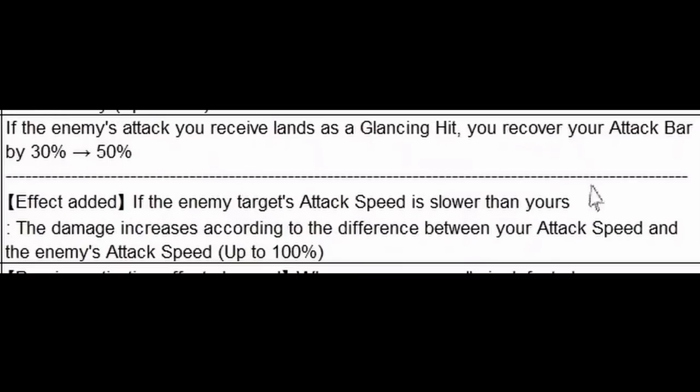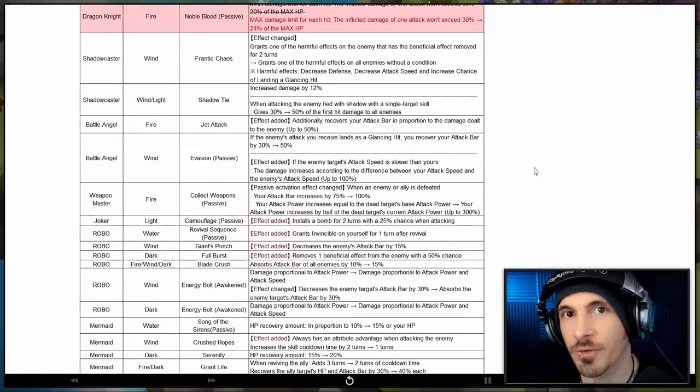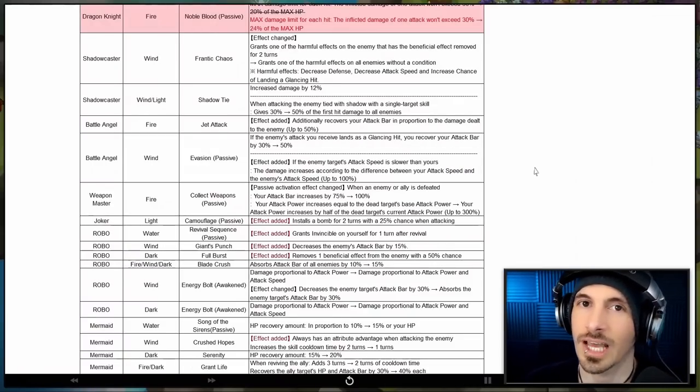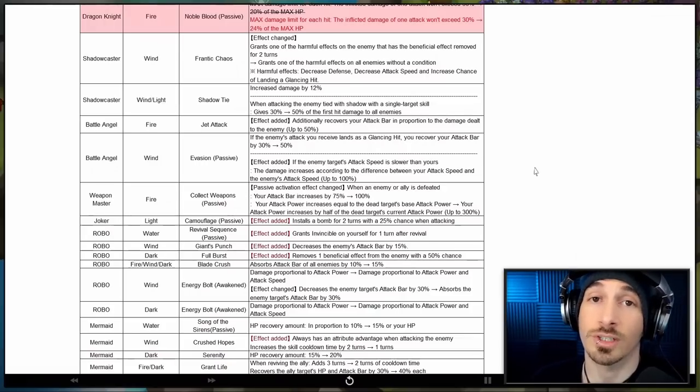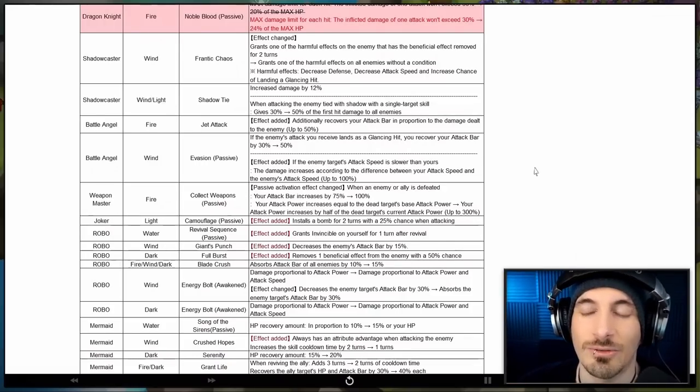The second buff is an effect added: if the enemy target's attack speed is slower than yours, the damage increases according to the difference between your attack speed and the enemy's attack speed, up to 100%. She is a unit that a lot of people are using, very similar to Daphnis — super fast, a lot of crit rate, a lot of crit damage, a lot of attack power because you need that extra attack power for her skill too, which ignores defense as long as it's twice as much as the enemy's defense.